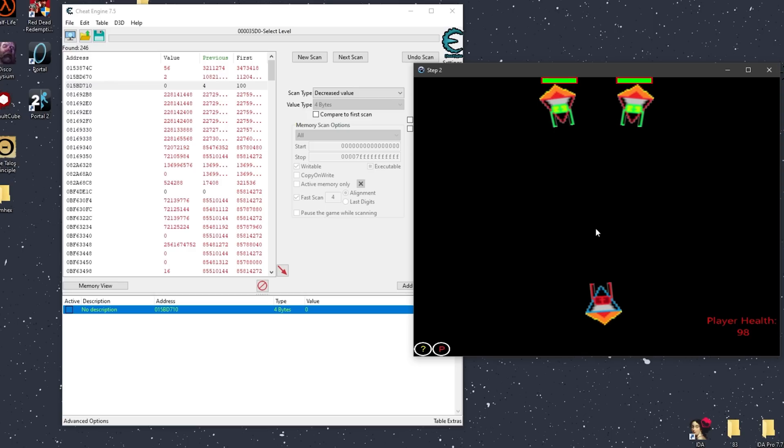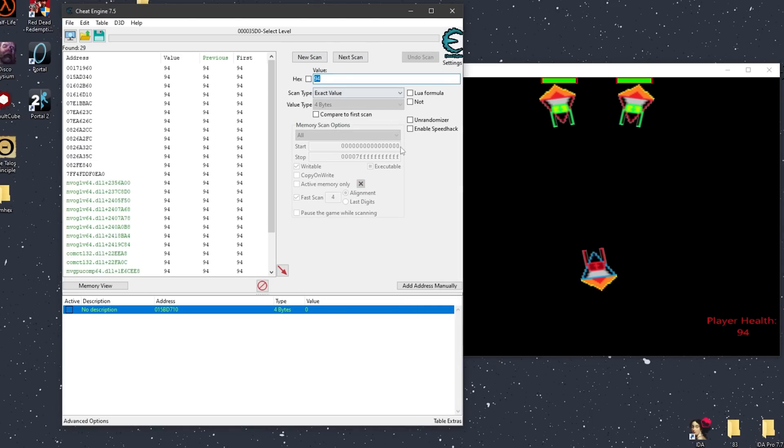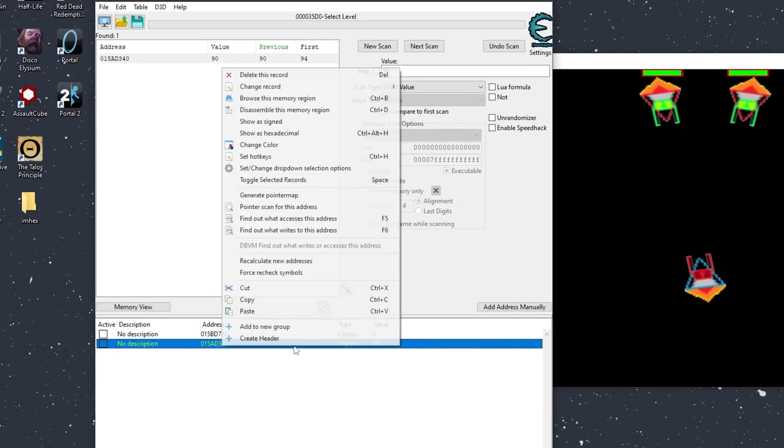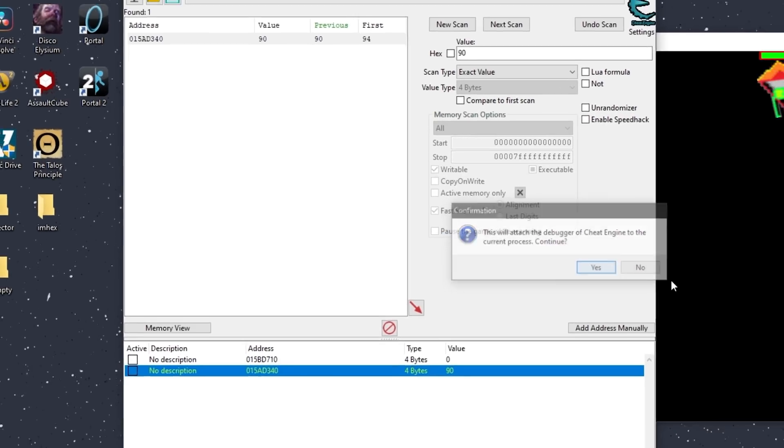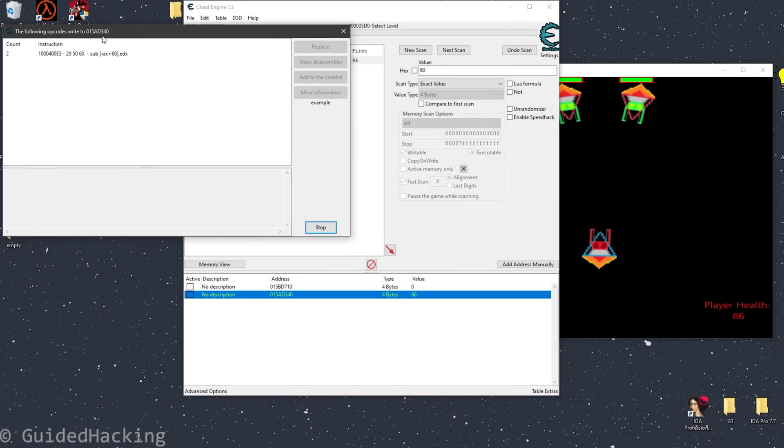In this level we have two enemies, and if we try to damage them we can see that they deal much more damage than what we deal to them. What we can do is make our own shots be one-shot kills. Let's start by looking for our health value. At 94, first scan, take some damage, 90 — and so that's us. Let's do 'what writes to this address' and take damage. I'm actually going to send it right here.